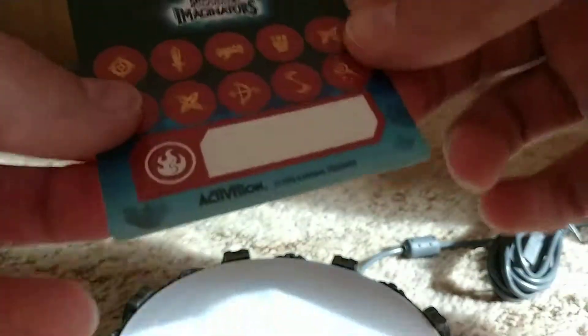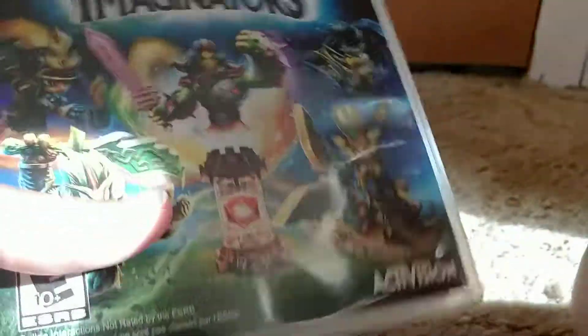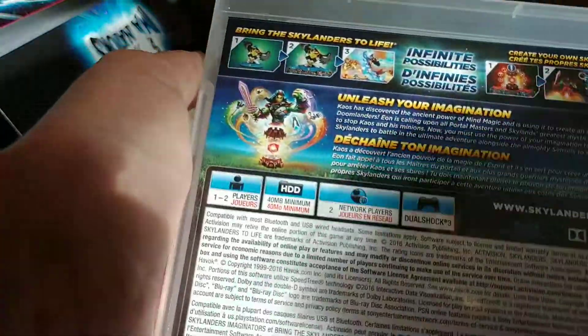I don't think we need to go over this — this is just basically the instructions. Okay, last but not least, we have the sticker sheet. I'm guessing when we're done with our crystal thing we put a sticker on it. We're done. Now let's go over the game case. Not much to really say about this.